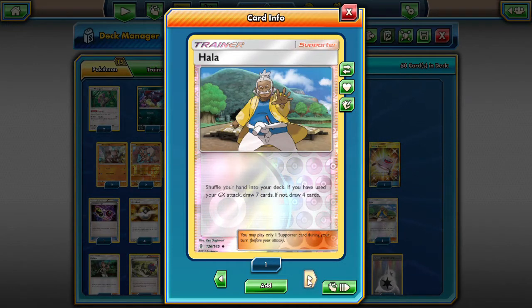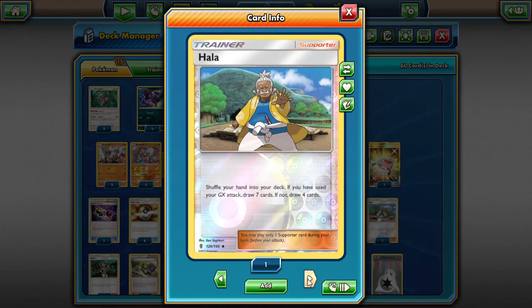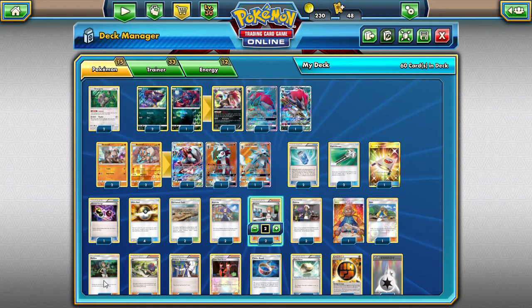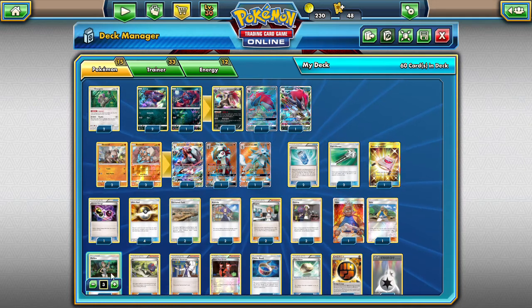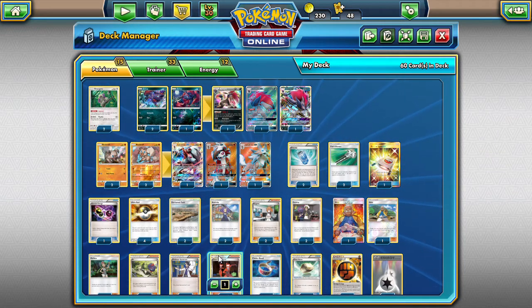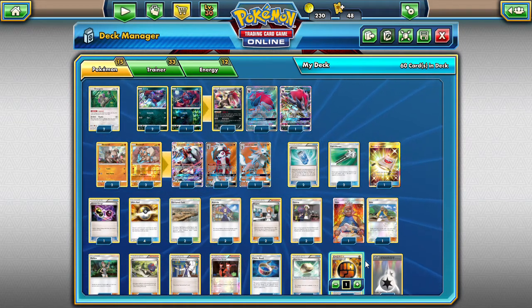We have two Halas — it's my favorite draw supporter right now. If you use your GX attack, you can draw seven cards instead of four, and I really like that. I keep trying to find decks where the GX attack happens early — Dangerous Rogue is sometimes pretty early in the game. We have three Malos since we're primarily searching with Zoroark, three N's, two Sycamores, a Team Flare Grunt, two Choice Bands, two Float Stones.